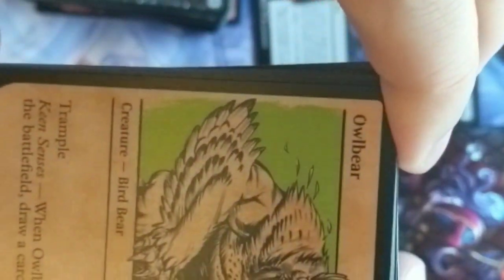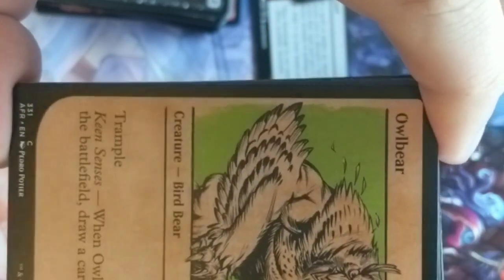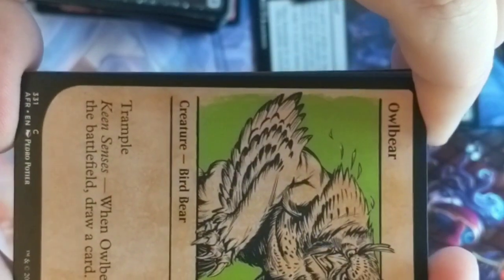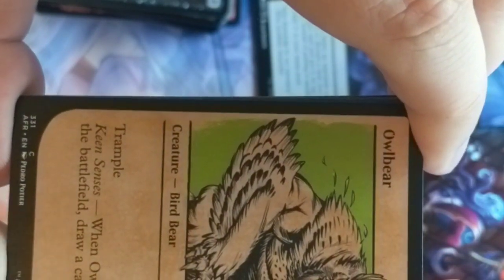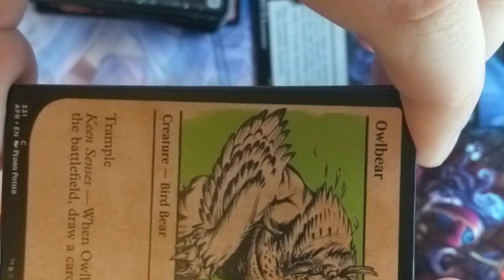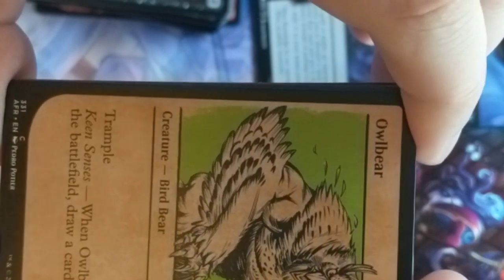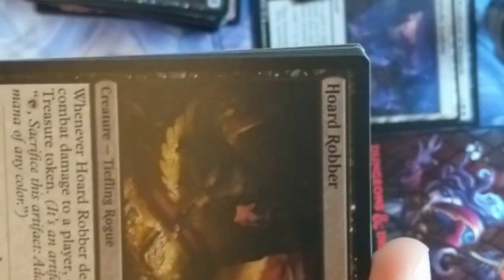An Owlbear! These are iconic creatures — very dangerous. They're basically bears with an owl face. You can see them in the new game Baldur's Gate 3 for PC, which is in early access — they feature an owlbear in that. It has Keen Senses, so it recognizes when you're there. Love the art — that's a really good card.